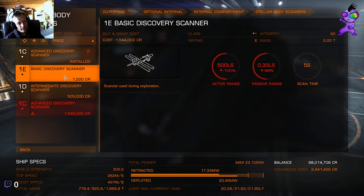You've got three types. You've got the 1E - active range 500 light seconds. That's when you activate it using your primary or secondary fire button. And you've got passive range, which means it'll pick up anything without being activated. Absolutely useless - you're not going to find hardly anything with that, and hence it's only a thousand credits.